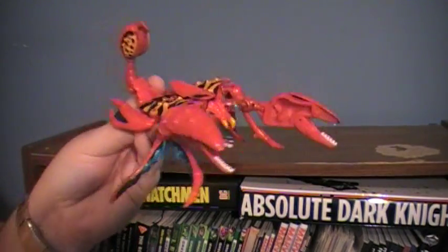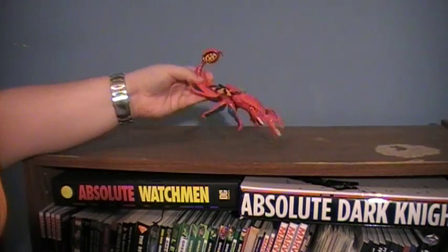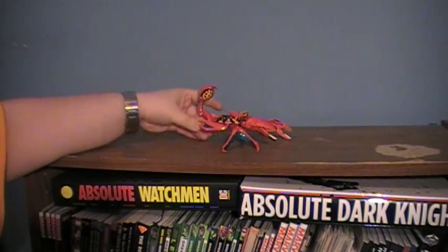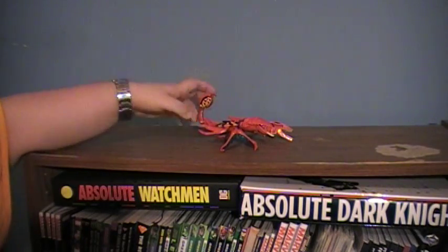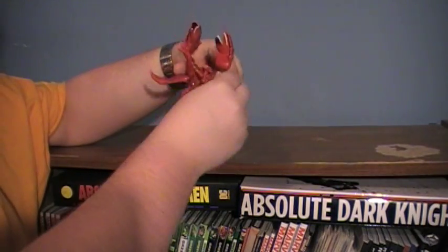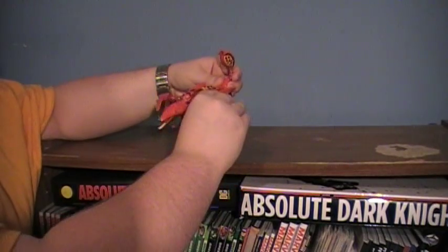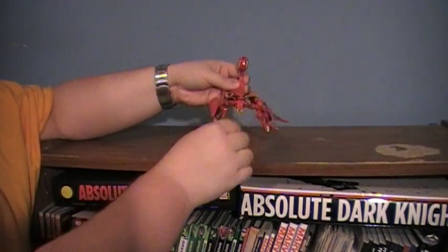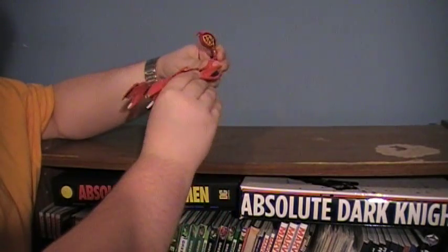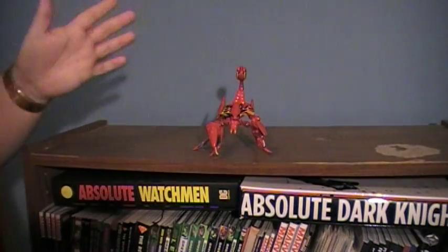It actually looks pretty good — it looks like a scorpion. He can stand up pretty well; he only has two legs on the front so there's nothing supporting his back, but it actually works. Scorpions are normally flat animals, so you're supposed to go down low, but you can have him kind of upright — and of course he fell over right as I praised his balance. That's my toys for you.